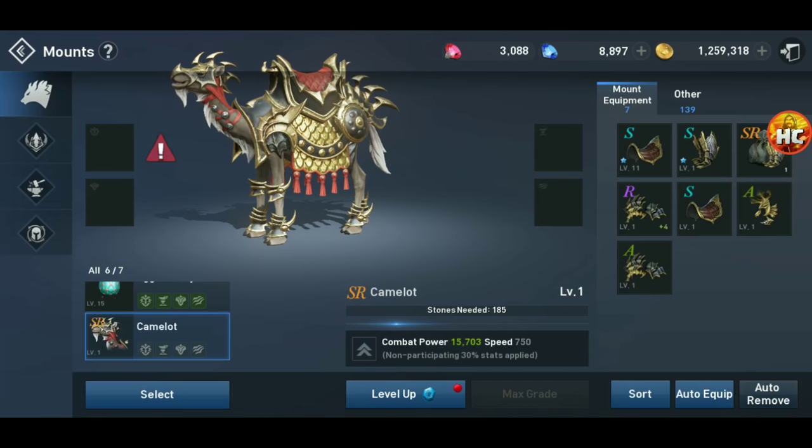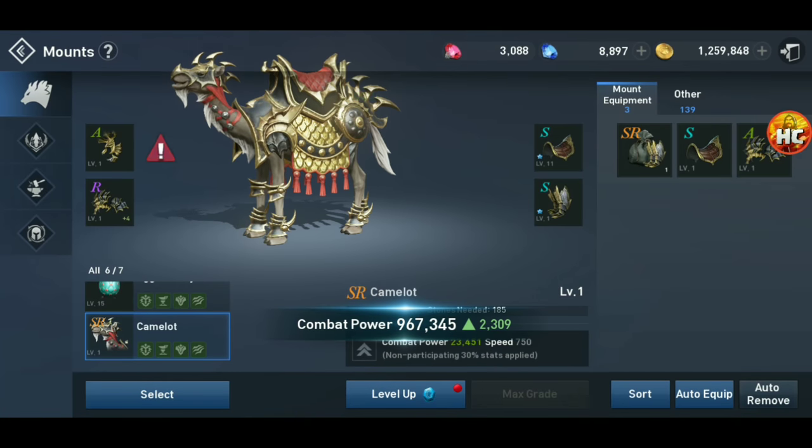I kind of saved it up knowing I was going to get the mount. If you're going to get the mount and you're going through the summoning circle with the bonus, start saving some of your higher mounts so you can go ahead and auto-equip. You can see there's another 2,300 CP — we gained a nice chunk of CP.